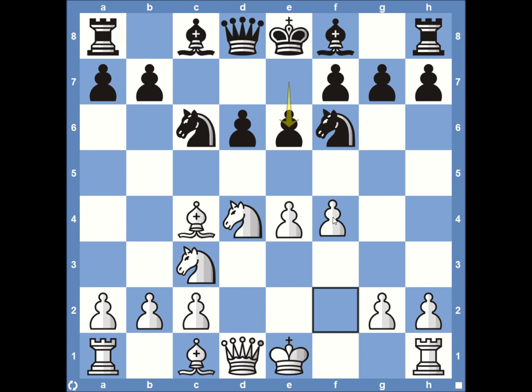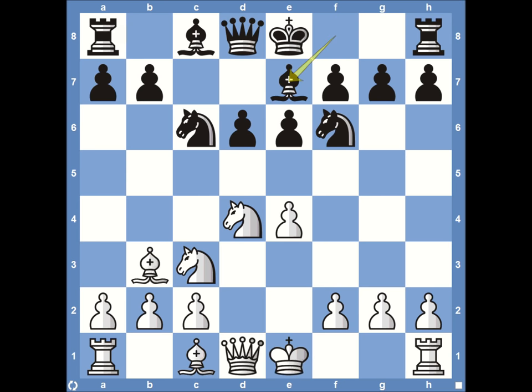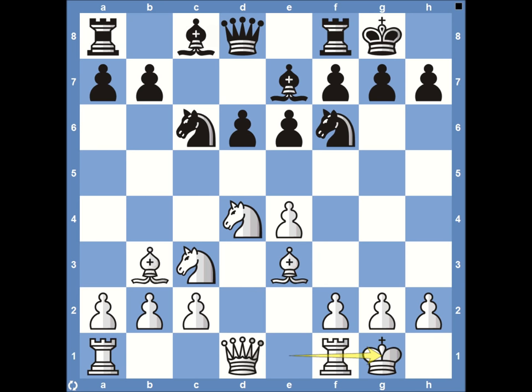Bobby Fischer plays pawn to f4 — a very aggressive way to attack — eventually pushing with pawn to f5 to break up center control, but first decides on a safer path with bishop to b3. Then bishop to e7, getting ready to castle kingside. Bishop e3, castling kingside for both sides, and then pawn to a6 — just blocking off some critical squares around b5 with the knight coming to b5. A nice solid defense common in the Sicilian, with black not pushing too much material past the 6th rank, waiting to see what Fischer does.